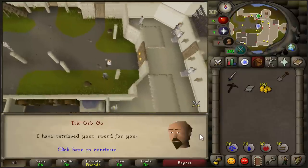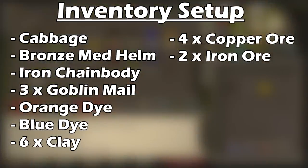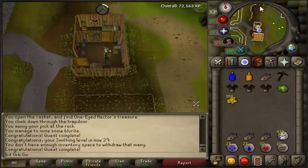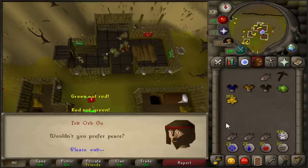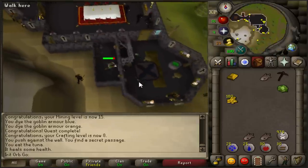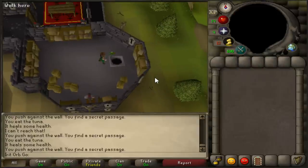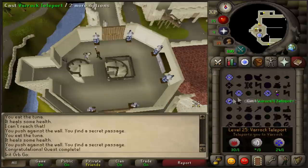Take the sword to the squire to finish the Knight's Sword quest, then head back to the bank and grab a cabbage, a bronze med helm, an iron chainbody, three goblin mails, an orange dye, a blue dye, six clay, four copper ore, and two iron ore. Head north of Falador and speak to Doric to start Doric's Quest — speak to him again to finish. Head a little further north and speak to the Goblin General to start Goblin Diplomacy. Dye your goblin mail — one blue and one orange — then speak to him a few more times to finish the quest. Head to the Black Knight's Fortress, listen through the grate, and then put the cabbage in the hole on top of the castle. For a more in-depth guide, check OS Wiki. Head back to Falador and speak to Sir Amik Varze to finish the Black Knight's Fortress quest.